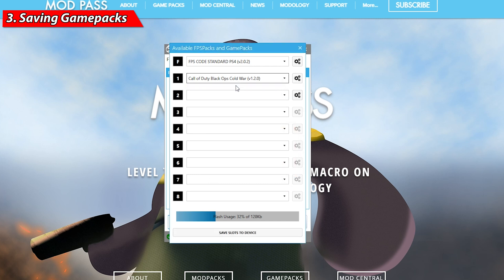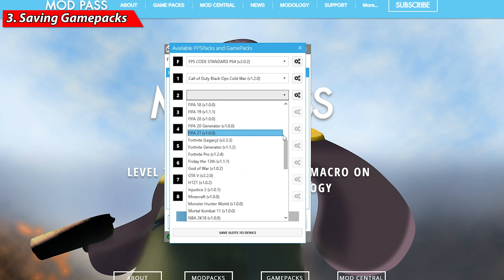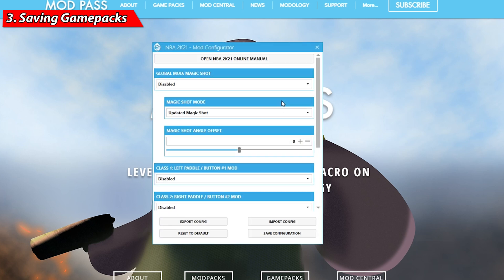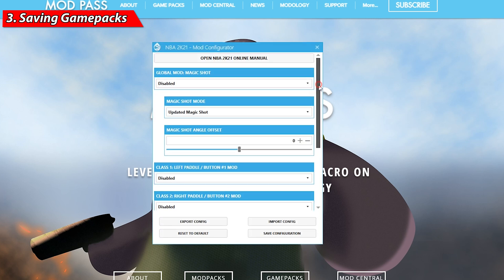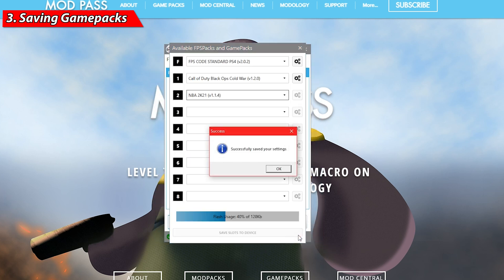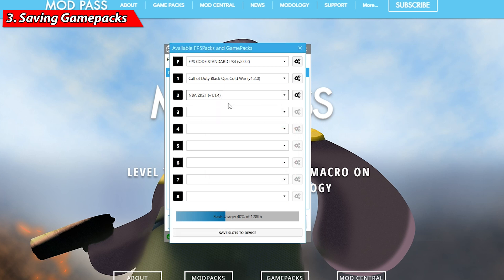Once you're satisfied with your game pack setup, go to the bottom right and click 'Save Configuration.' This saves all your work for that game pack. To add a second game pack, repeat the same steps — go to slot number two, click the drop-down menu, and select your desired game pack. For example, click on 2K, apply the mods you want, and click save configuration again.